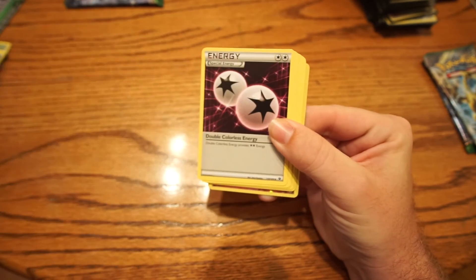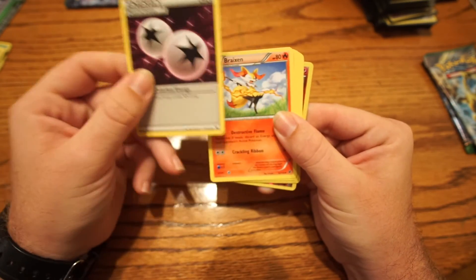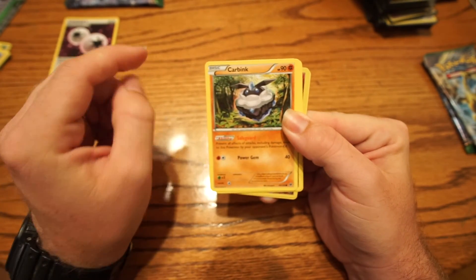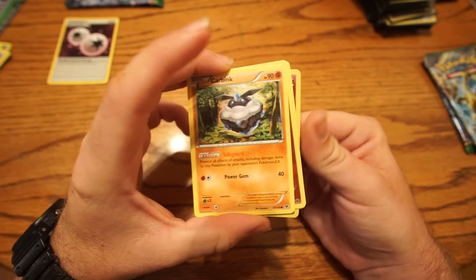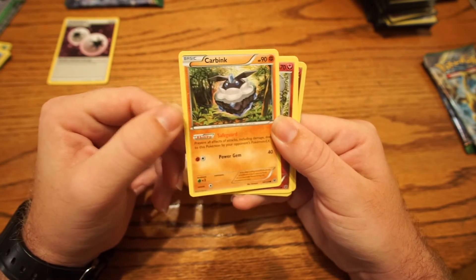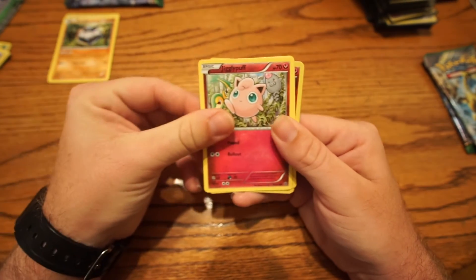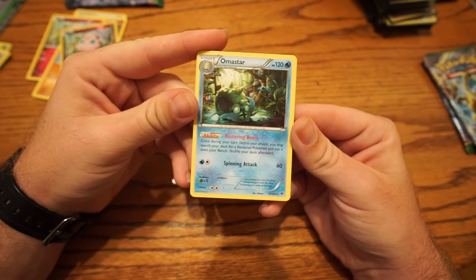Second pack: I got Wormadan and these cool pink Double Colorless Energies they printed — that'll definitely be going in one of my decks. Also Braixen, Diglett, Larvitar, and a Carbink with the Safeguard ability. This thing is so good — it prevents all effects of attacks, including damage, done by your opponent's Pokemon EX. It's kind of replaced Suicune which just got rotated out. It's really, really good — I've seen a lot of people stall with this card, and people who play Wailord run it too. 90 HP for a basic. Jigglypuff is my reverse holo, and then another Omastar.